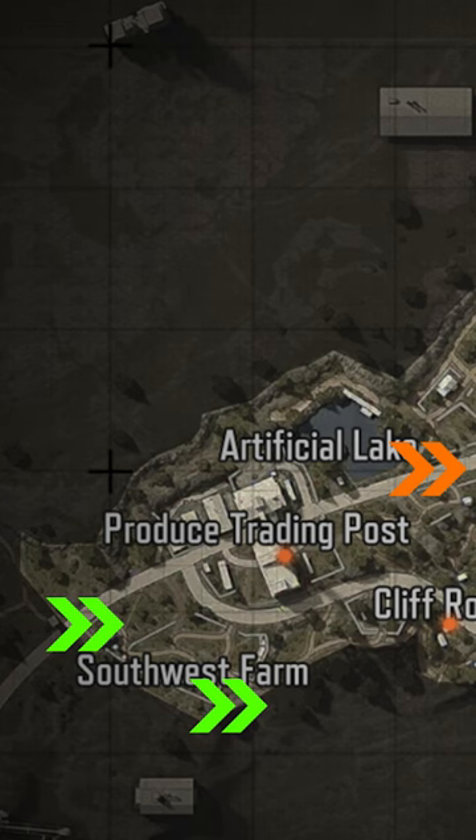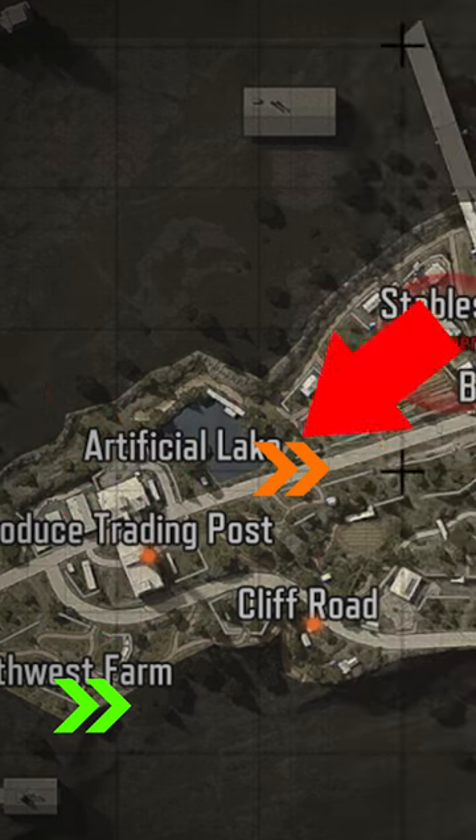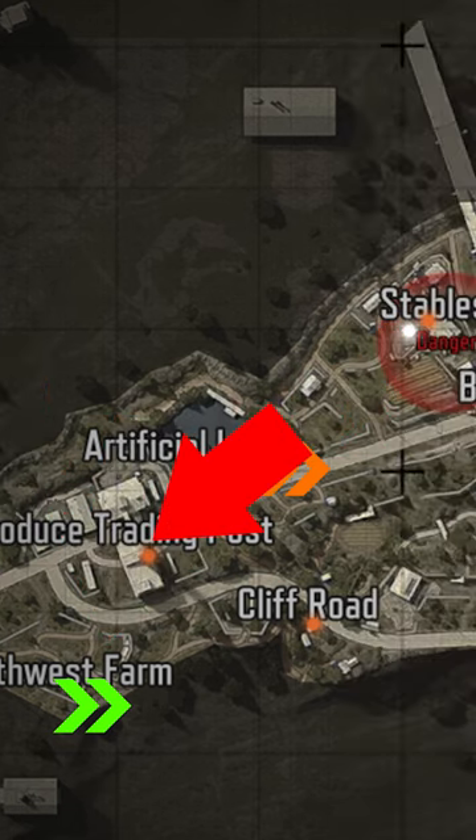Extract. Your extraction coins are going to be on the west side of the map, which means you're going to be going past trading posts. Trading posts will most likely already be looted, but feel free to try your luck.